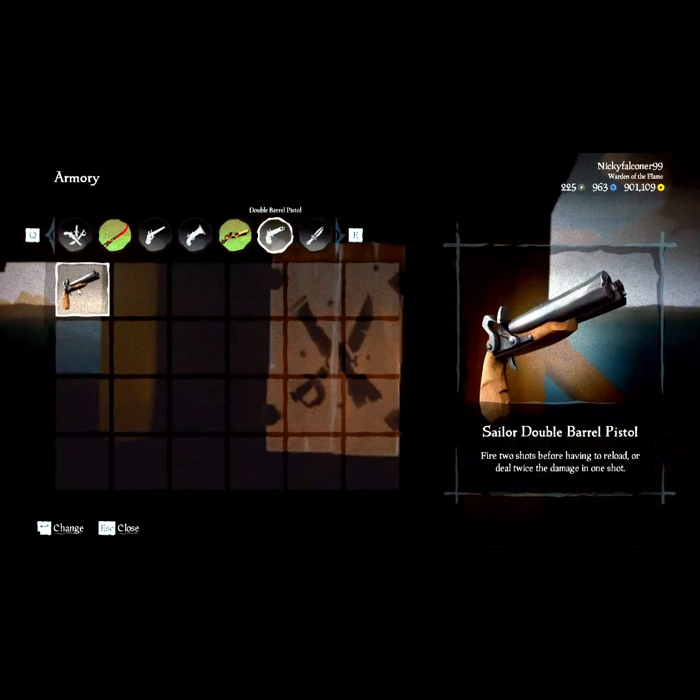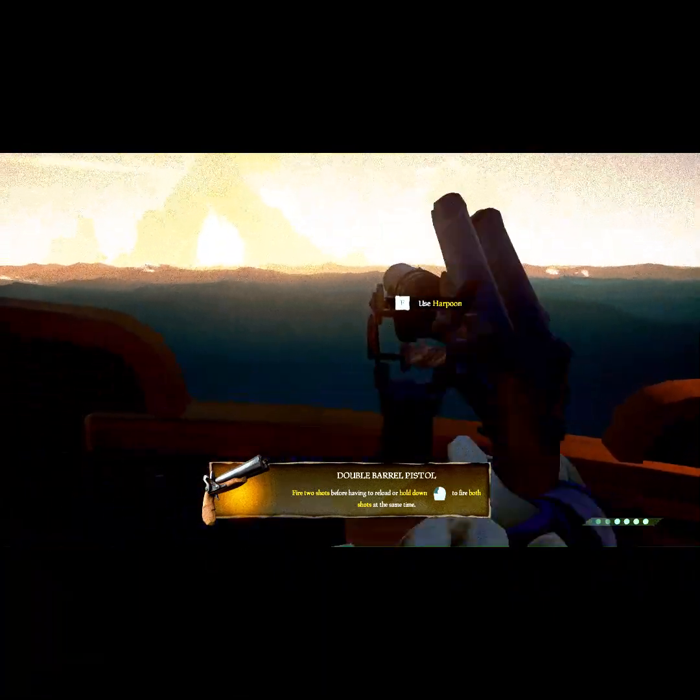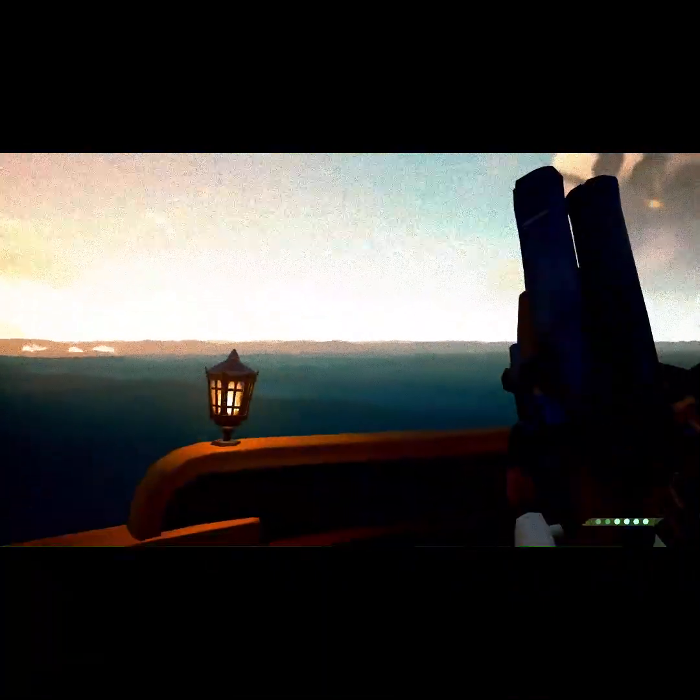We got a new weapon — falling knives and this. I do hope weapon bundles get updated. So basically, you shoot two rounds and use two ammunition. When you do a charge shot, it does use both. It's pretty good if you want to blast someone off or give yourself a bit of room.